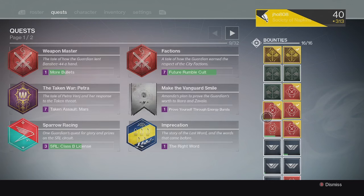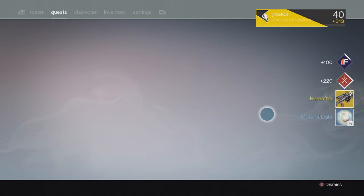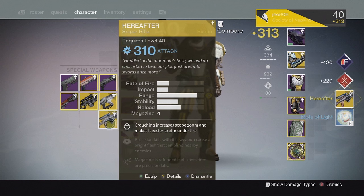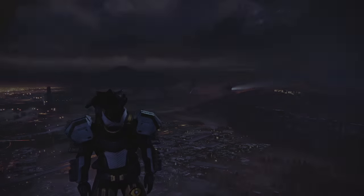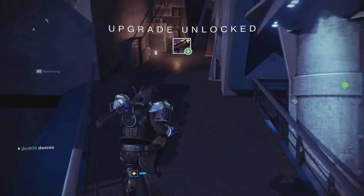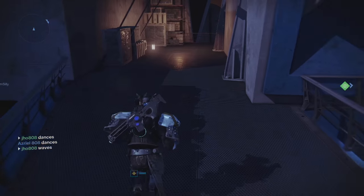Moving on to my next Crucible reward of the week, we ended up getting an exotic — a Hereafter Exotic Sniper Rifle at 310. Not really the greatest exotic weapon out there, it's a pretty unique one, but still we got another exotic so that was really cool.